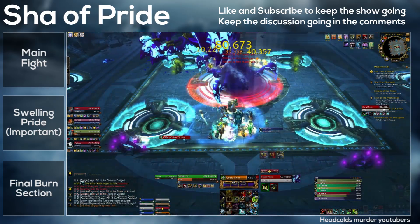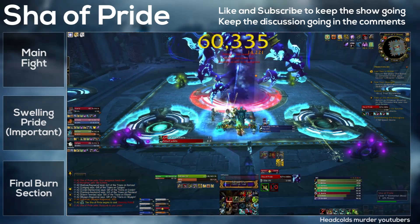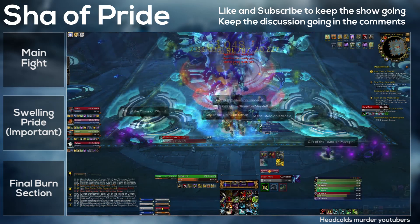The large add is called the Manifestation of Pride. It will spawn in a little alcove in the back of the room. Simply nuke it down — it will do some damage to players and give them Pride, but it's really not a worry in LFR.